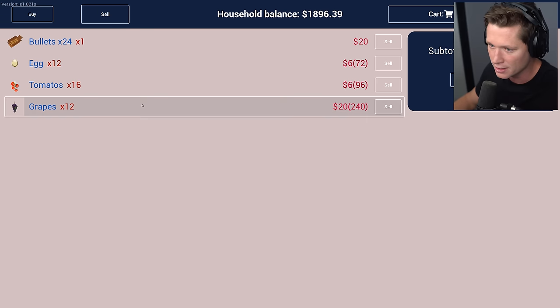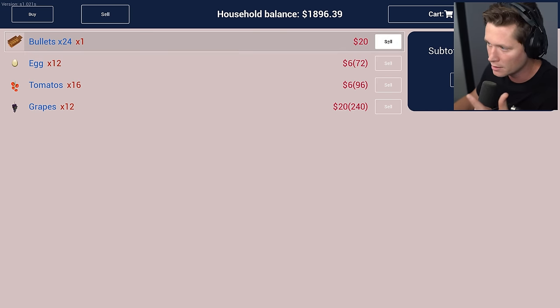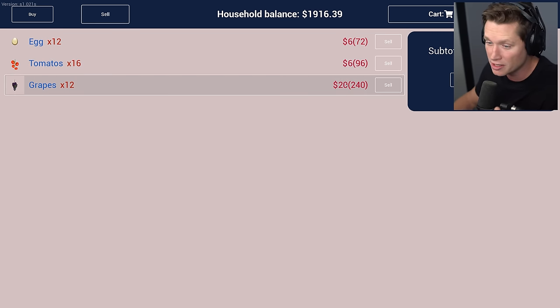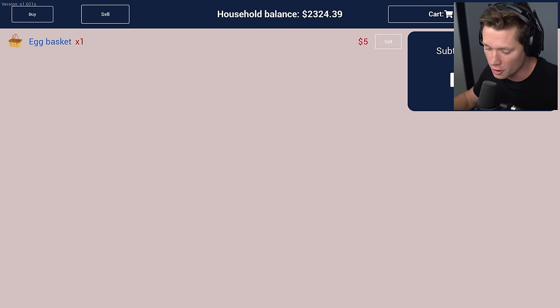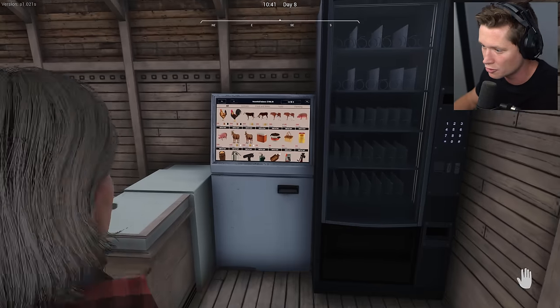Let's see what we're going to make from this. From the eggs there's six dollars a piece. Tomatoes are six bucks a piece. Grapes are 20 bucks a piece - we can make 240 off the grapes. Okay grapes are the way to go. Sell those for 408 dollars. I'm not messing with any of the tomatoes or anything else anymore - we're focusing solely on grapes.